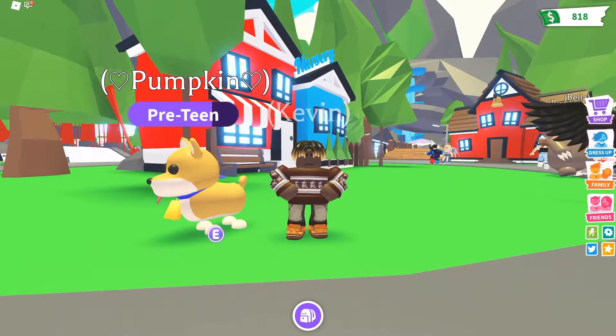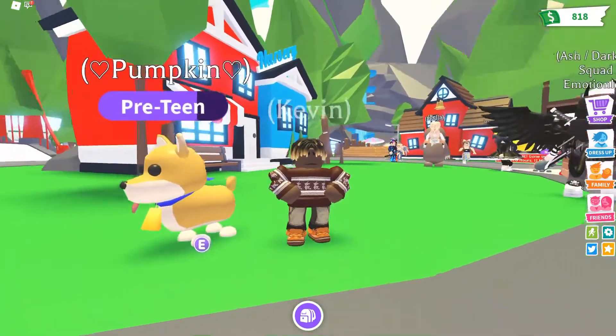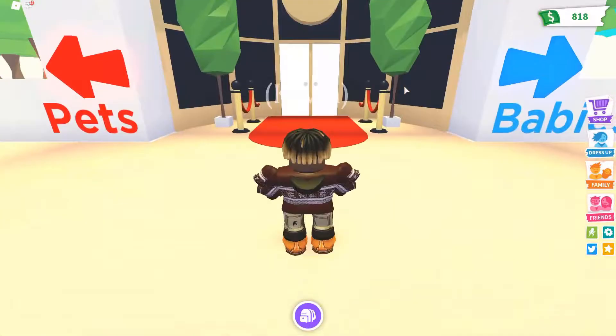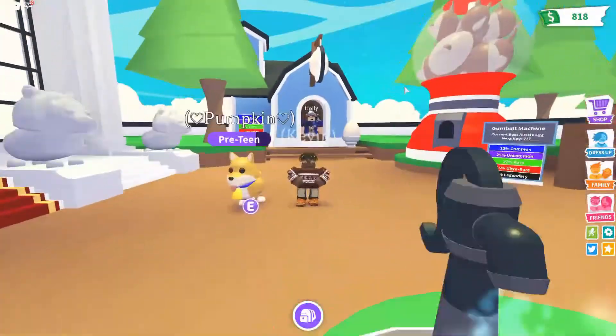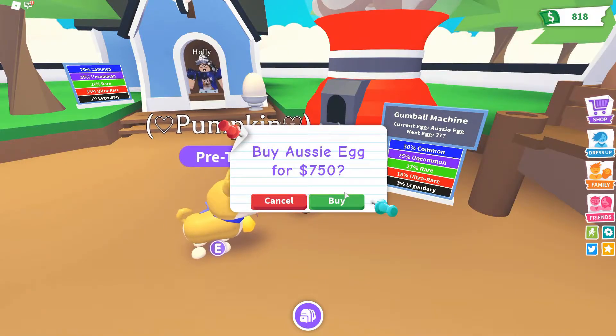Hello guys, welcome back to another video. Today I'm going to show you how to get a guaranteed legendary pet. First, you want to head to the nursery and go inside. Next, go to the pet side — you can choose any egg, but I recommend this one. Watch, you buy it.